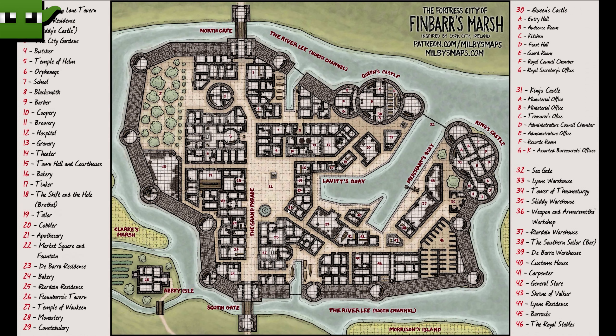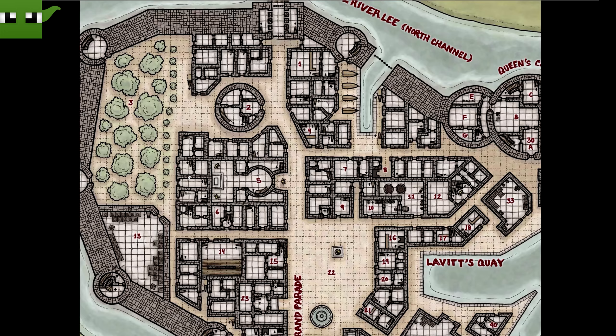In this episode we're going to be carrying on with all of the main buildings in this city. Let me zoom in so you get a bit of a view and bring up some writing tools. So we've done a tavern, we've done this castle here as well, we've also done number 3 which is the gardens and number 4 which is the butcher's shop. We've done this temple as well in the last episode, but right now we're going to move on to number 6 which is an orphanage.